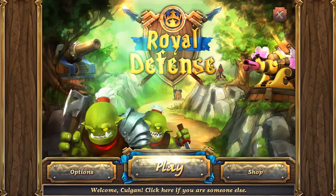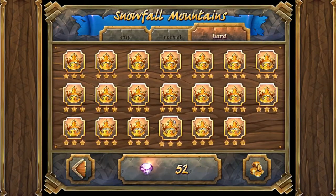Hey guys, Colgan here with Royal Defense. We're on Snowfall Mountains, level 18.